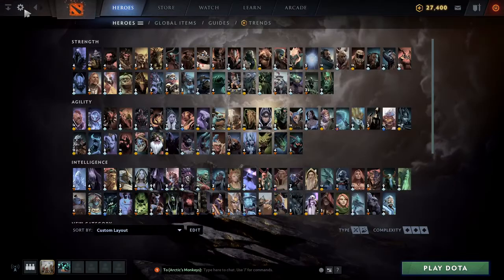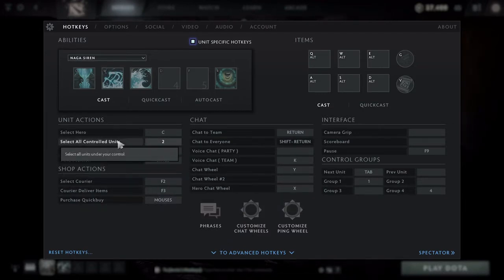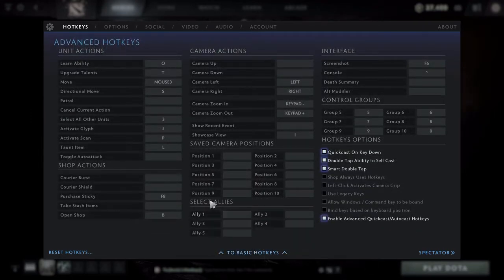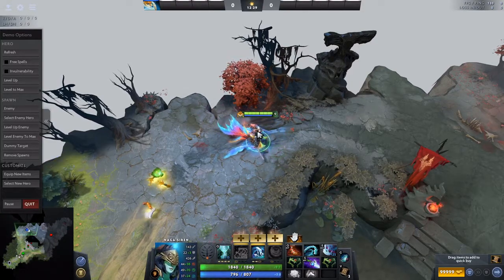In your options you can set up 'Select All Controlled Units', which selects every unit you control at once. If you want to focus someone, just press that button and click on the enemy — every illusion and your hero will attack them. You can also use 'Select All Other Units' so all your illusions attack a tower while your real hero stays back and doesn't hit it.